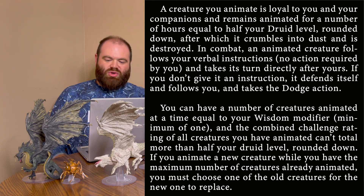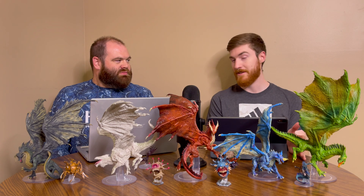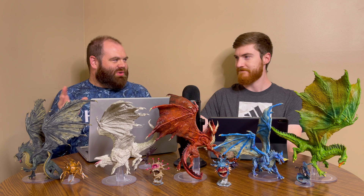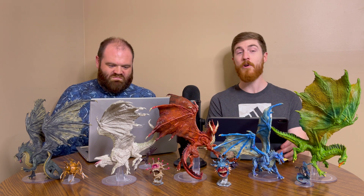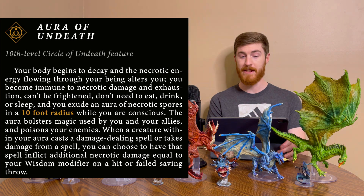You can have a number of animated creatures equal to your Wisdom modifier, minimum one, and their combined CR can't exceed half your druid level rounded down. So at level 20 you could have one CR 10, two CR 5s, or five CR 2s. If you animate a new creature beyond your maximum, you choose which old one it replaces. At level 10 we have Aura of Undeath — your body begins to decay and the necrotic energy flowing through your being begins to alter you.